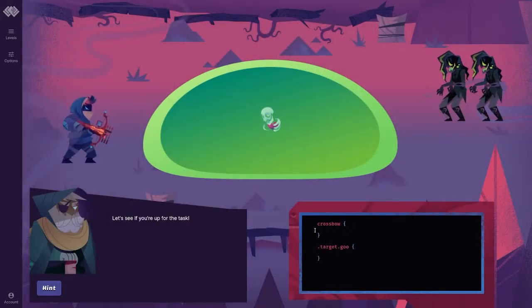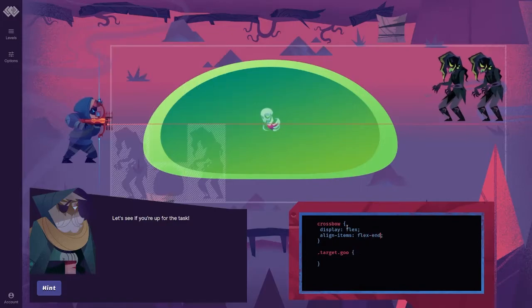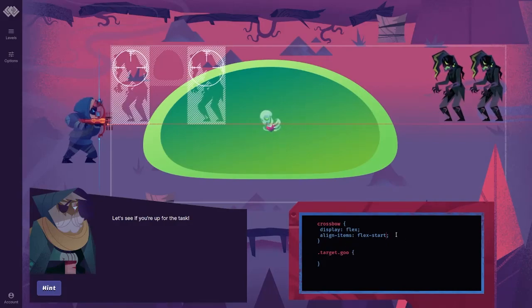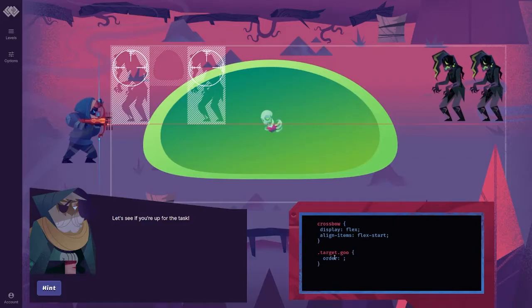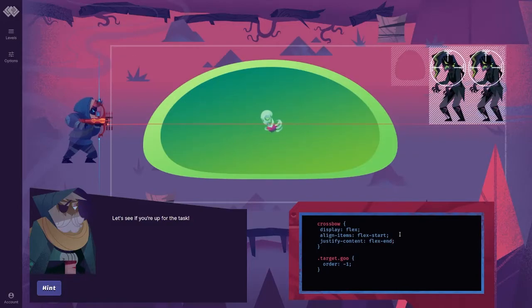So we got to do the whole thing here. Display flex, and then we have to do align items flex end — nope, flex start. And then the target of the goo needs an order of negative 1. And then these need to be justify content flex end.